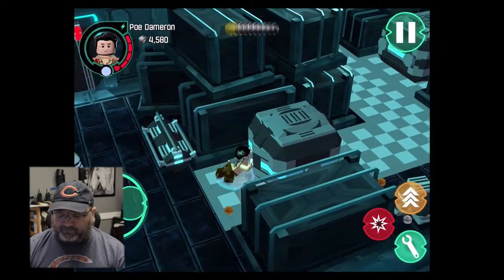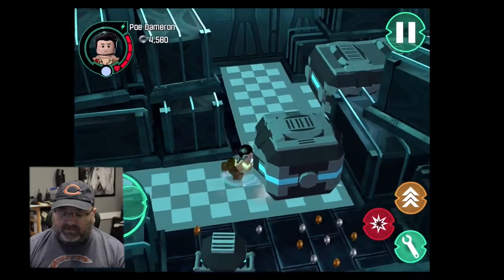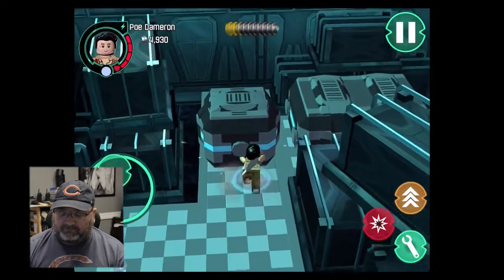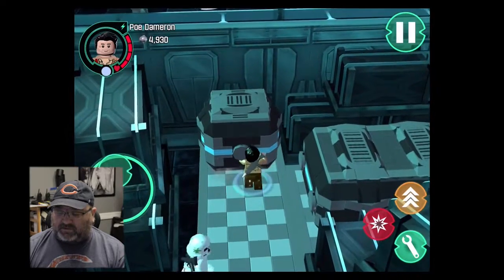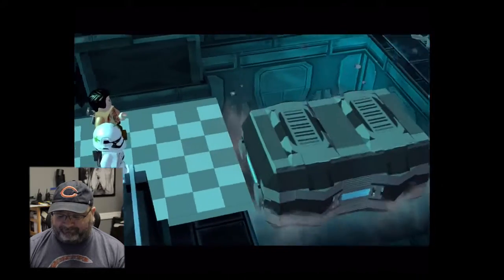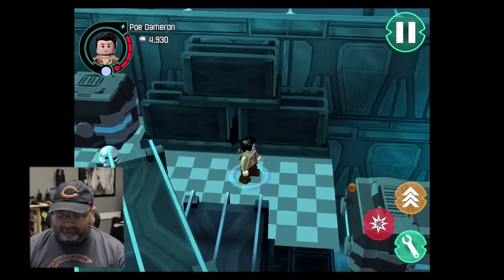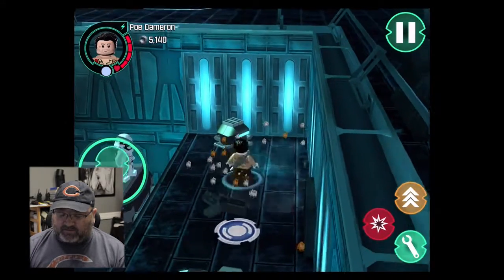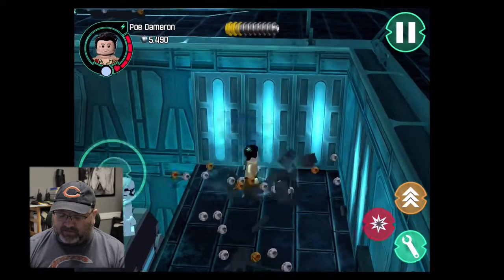I'm going to push this thing out of the way and then we've got to push it back this way, push it over here so we can cross this chasm. You just do that by jumping and hitting the punch button.